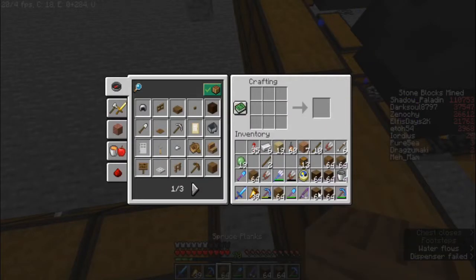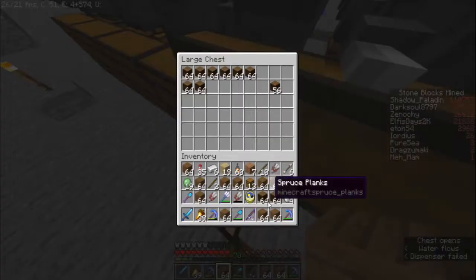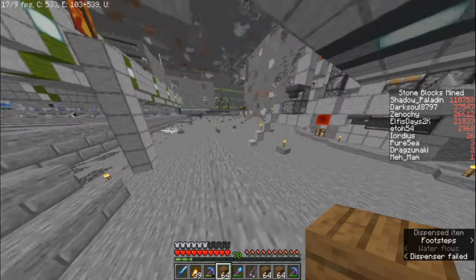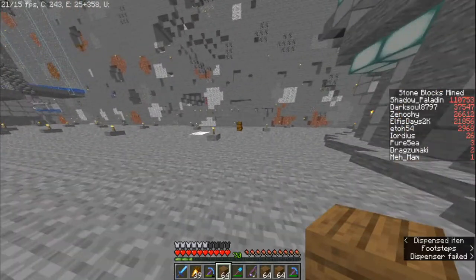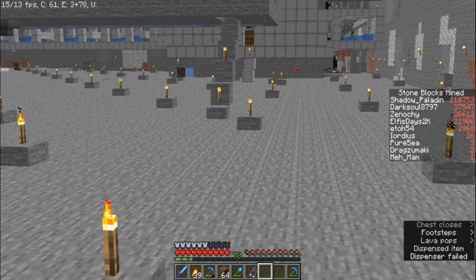Quick refresher: how many stacks of pistons do we need? Let's say two stacks for now. Two stacks is six stacks of planks. Let me just quickly organize everything in the chest in the order we'll use to craft. For the pistons we're gonna need one, two, three sets of materials.